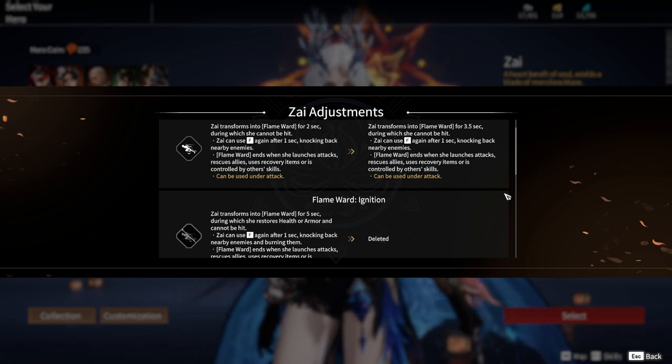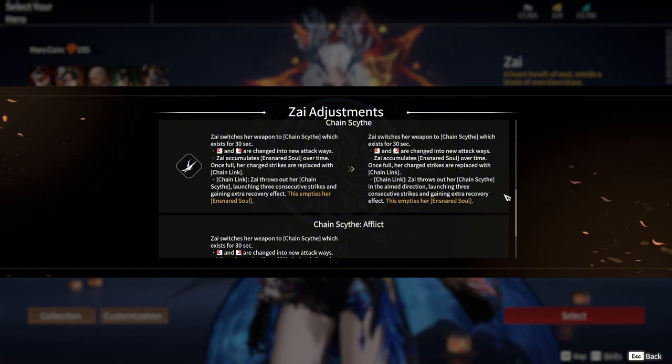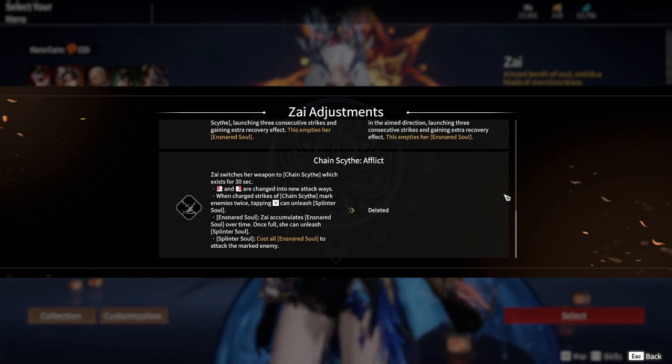Regarding her ultimates, Chain Scythe has seen a change in how the released strike now requires aiming directly at the enemy. As for Chain Scythe Afflict, this skill has been removed as well.